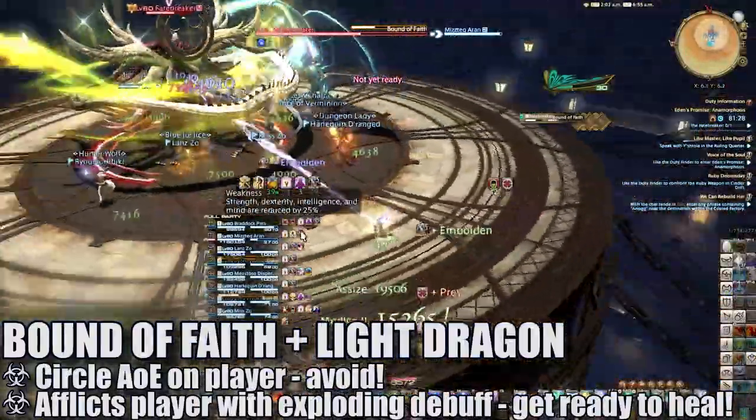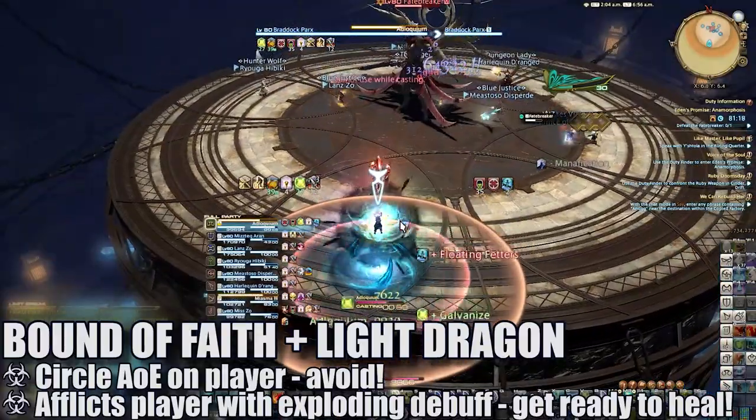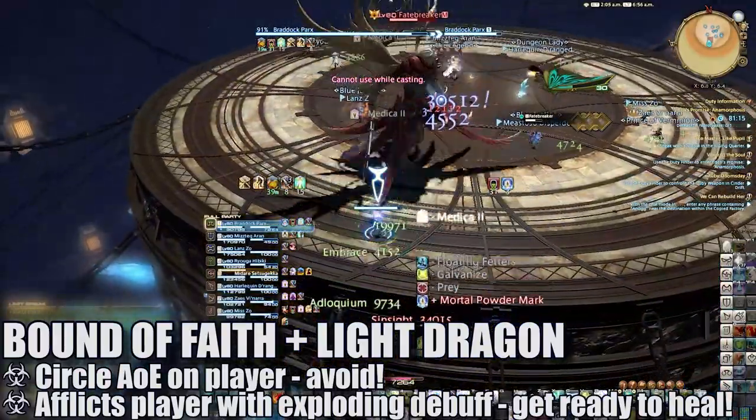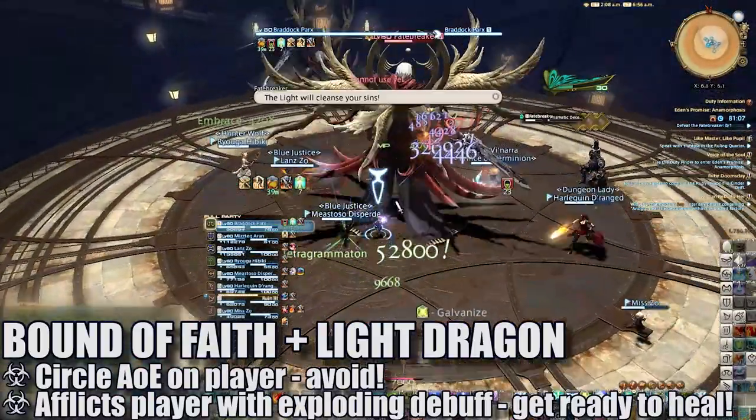Bound of Faith with the new light dragon glow will add an additional circle AoE attack on the tethered player. Once the boss leaps onto them, they'll be afflicted by a Mortal Power Marked debuff, which will explode at the end of its duration, dealing high raid-wide damage.